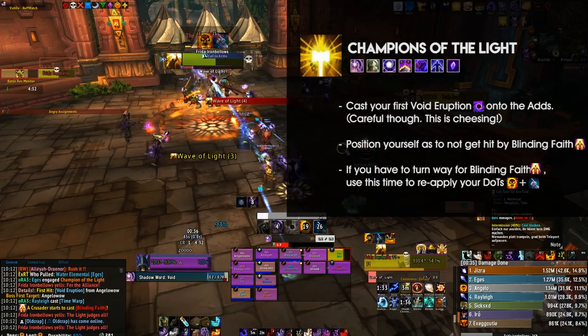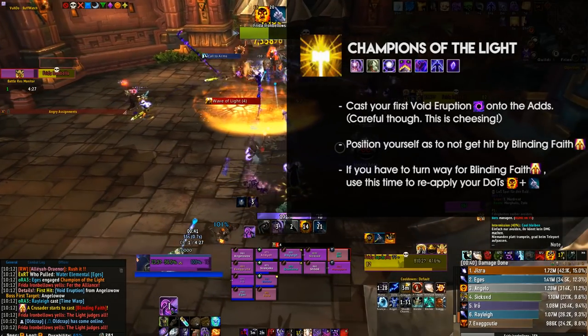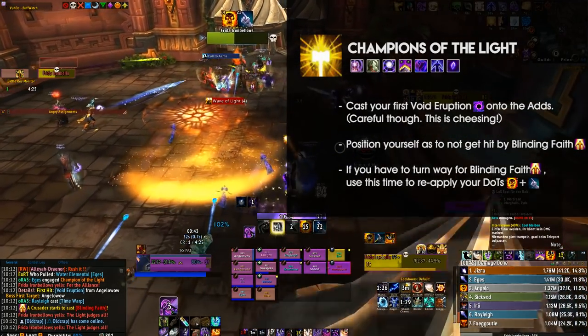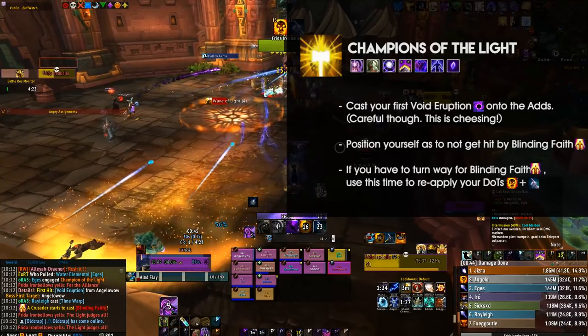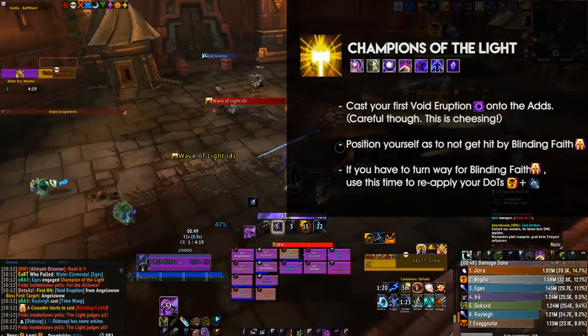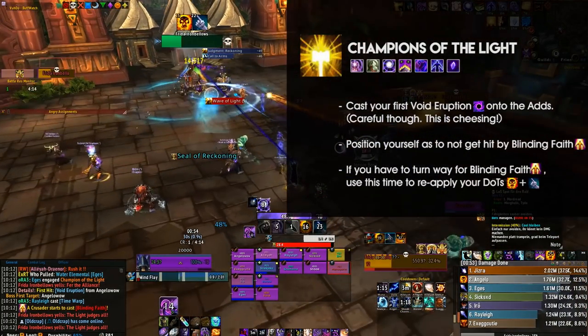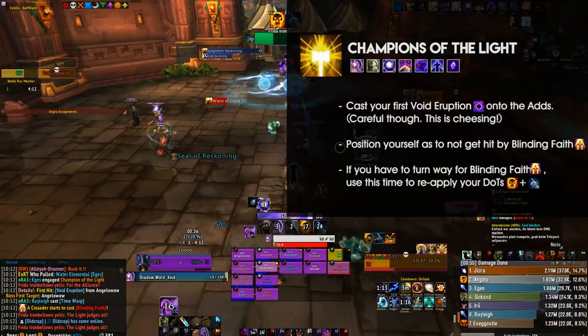When playing with Spiteful Apparitions as your Azerite trait, be sure to reapply both Vampiric Touch and Shadow Word: Pain, but if the add dies within the next 3-4 seconds, don't bother anymore, as those global cooldowns can be invested into boss damage. Apart from this, just don't get hit by abilities, play clean, and let's move on to Grong.